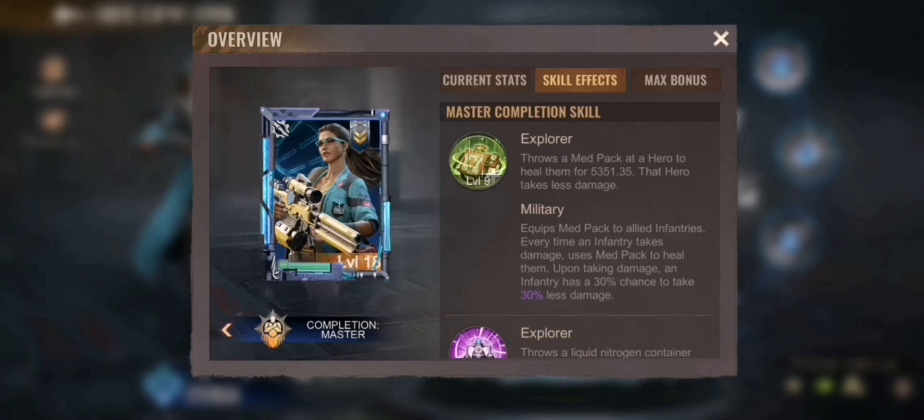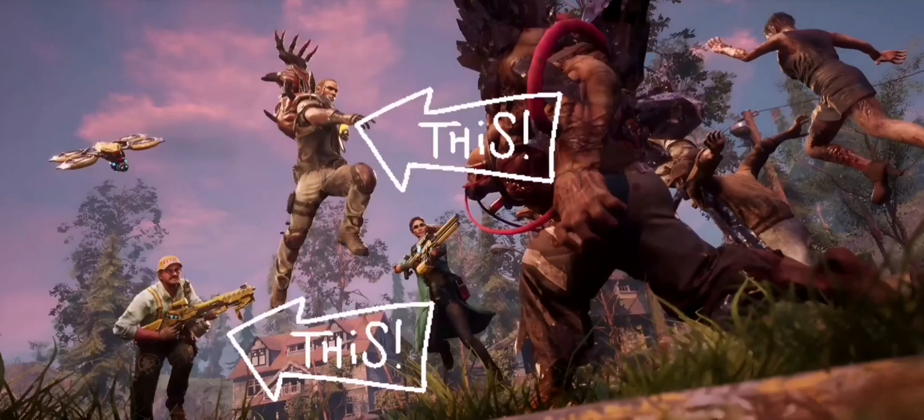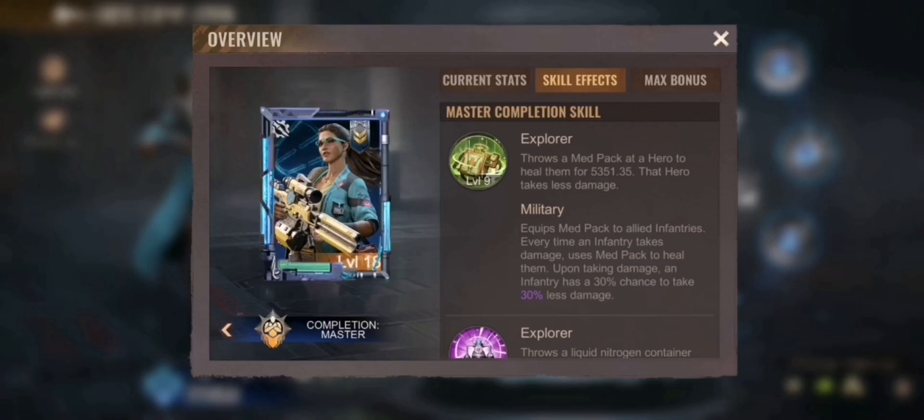Trish's third skill injects sedatives into elite hunters to increase their attack by 36% and damage dealt by 5%. It sounds strange that sedatives increase attack, but we're in a zombie apocalypse so anything goes. As an initial recommendation based on the skill set, I would highly recommend focusing on Wolfie and Jab for now. But this is a pre-live release recommendation, so stay tuned on the server for the first tests and more reliable information. I hope I could give you a brief introduction to the three new heroes.